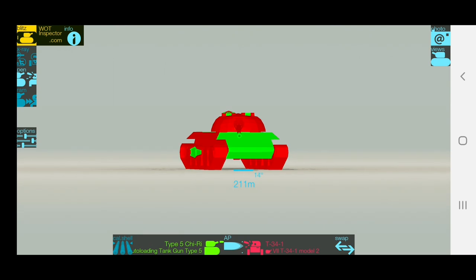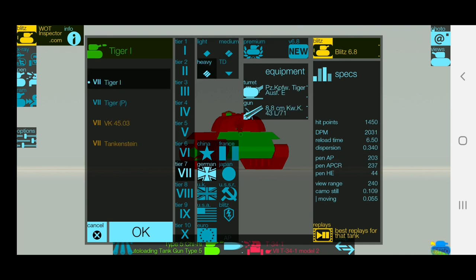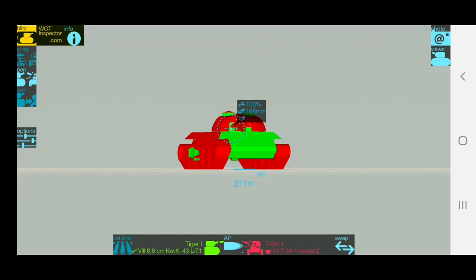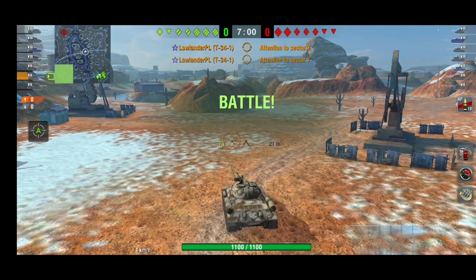Let's shoot it with the best penetrating gun at tier 7 and as you can see, not much changes — the turret can really bounce a lot. You can treat it as basically impenetrable. Even at tier 8, it's really hard to pen.